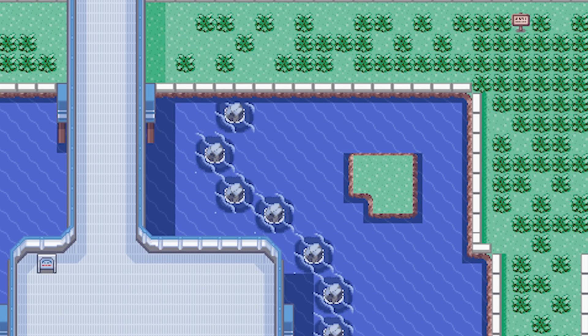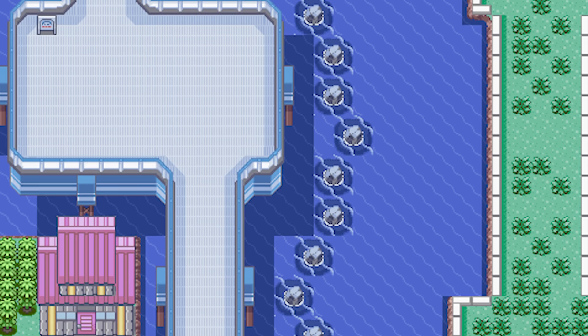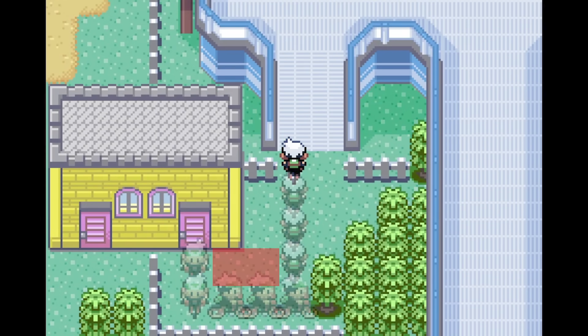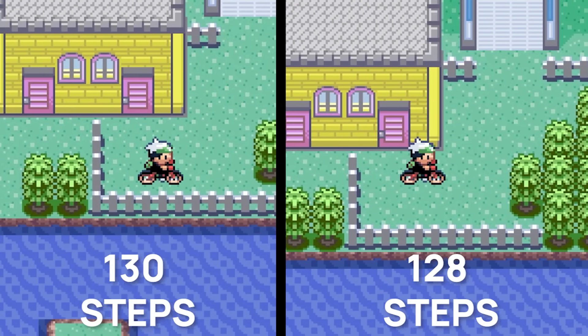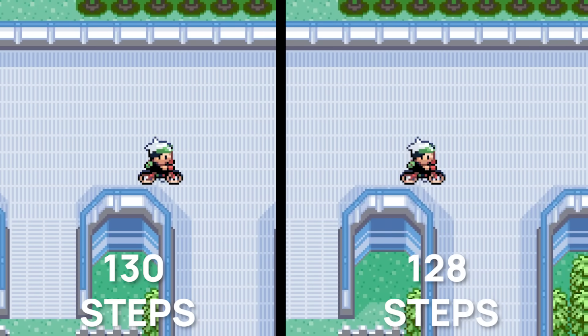It all comes down to how many steps you take in total during the challenge. You can turn anywhere here for instance, and the outcome would be the same. Ultimately, it takes 128 steps to beat the challenge. Or, if you do it like tool-assisted speedrunner Plush did here, then it's 130 steps. But because of how the Mach Bike accelerates faster by going forward instead of turning, the total amount of frames spent in the challenge is exactly the same for both of them.